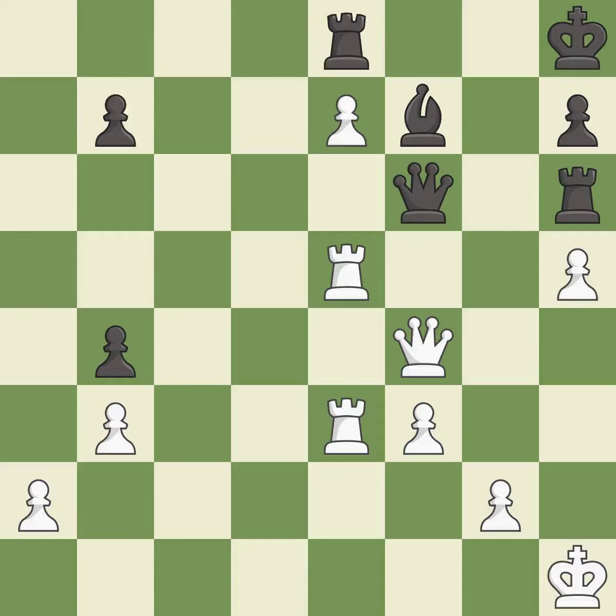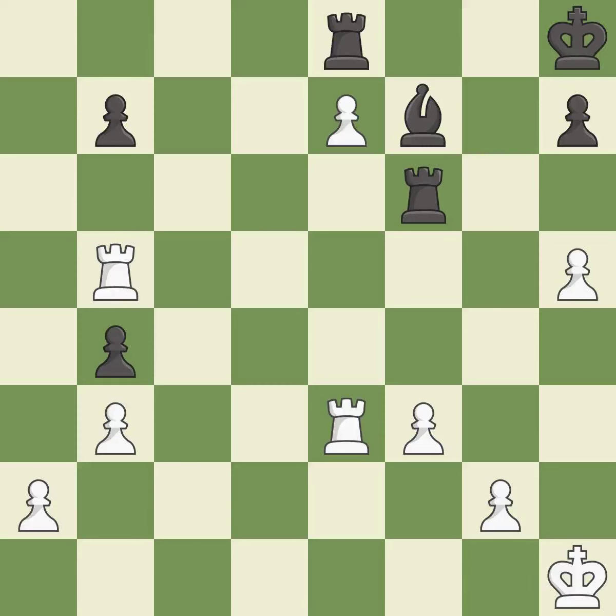This blocks an attack on a vulnerable bishop. After all captures, this is an equal trade — this is the only move that works. Takes back. This misses an opportunity to threaten winning a pawn — it is a mistake. This ignores an opportunity to threaten winning a pawn — it is a miss. The game is still close to equal, but white lost their advantage.